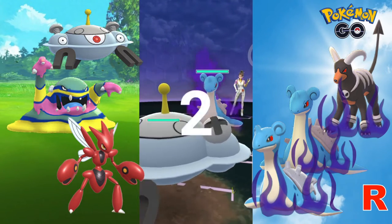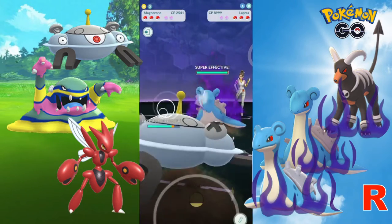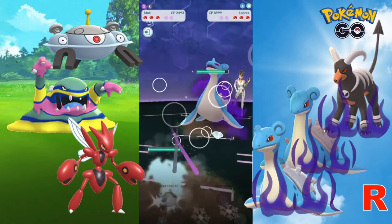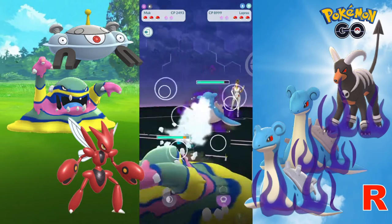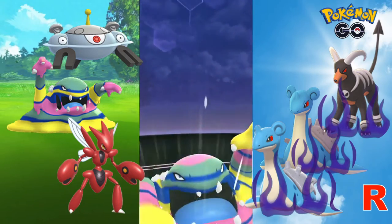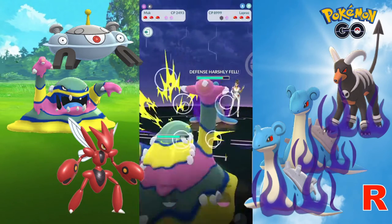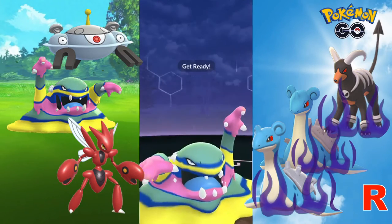For our final match, we will sport a slightly different team composition, starting off with Magnezone to build up on energy, and then switching over to Alolan Muk using the same strategy to burn away the shields with Acid Spray. In the back, we have Scizor, chosen for its fast charge to Night Slash and its ability to handle Sierra's other possible lineups like Exeggutor, Alakazam, and even Shiftry.